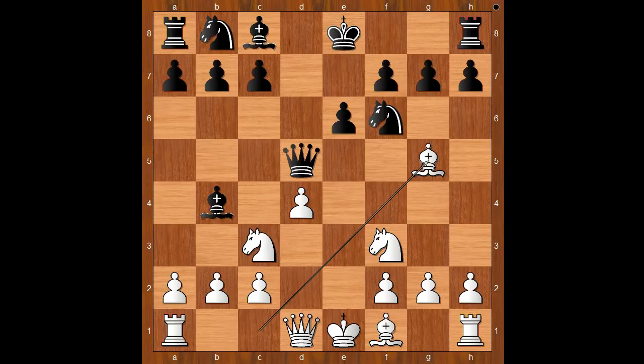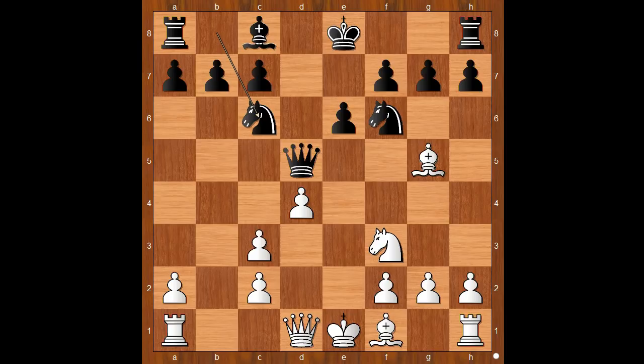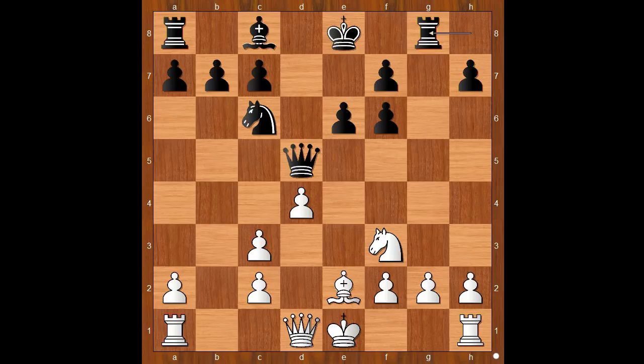Black to move. Bxc3 check was played. Nxe4 would be another way to go, forcing white to play Bd2. Back to our game: Bxc3 check, pawn takes bishop. Nc6. Bxf6, pawn takes bishop. Bb2-e2, rook to g8, placing the rook on a semi-open file intending to castle queenside.